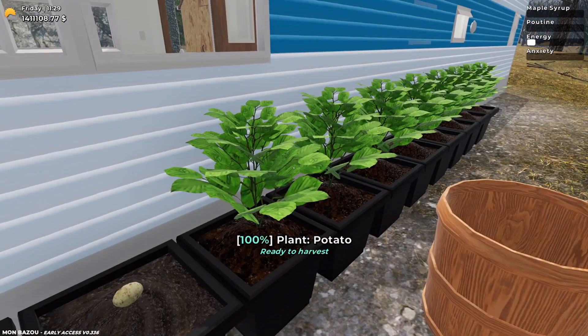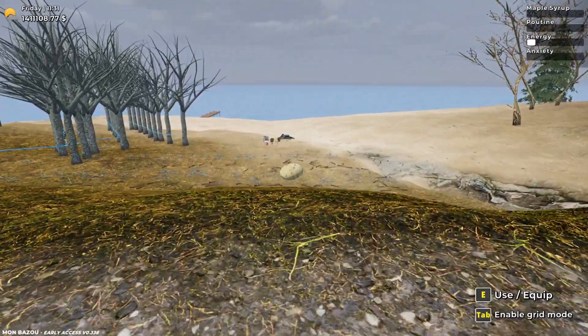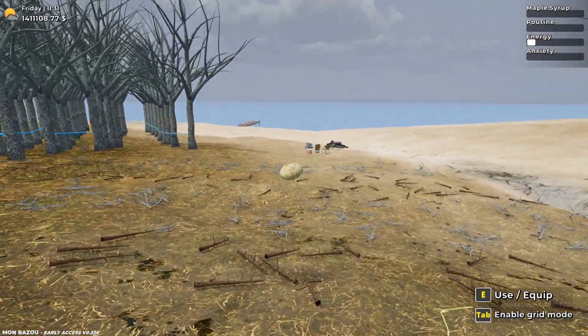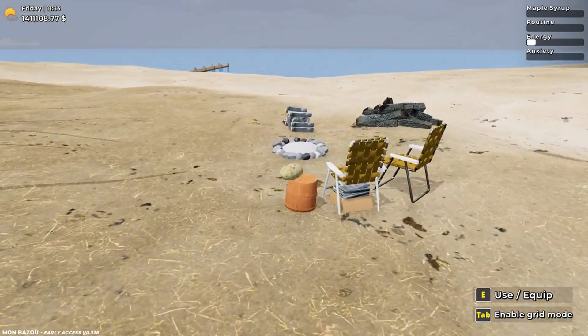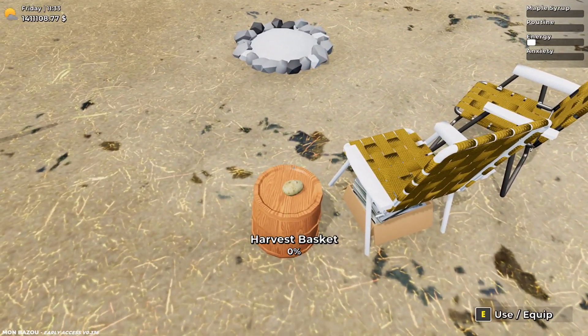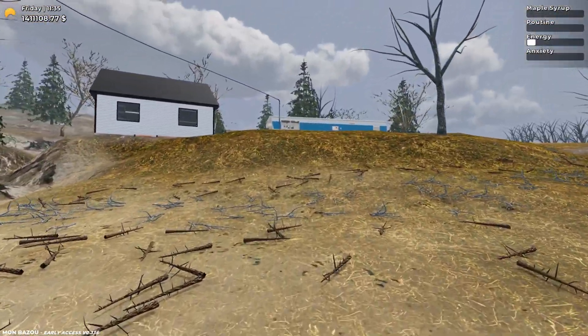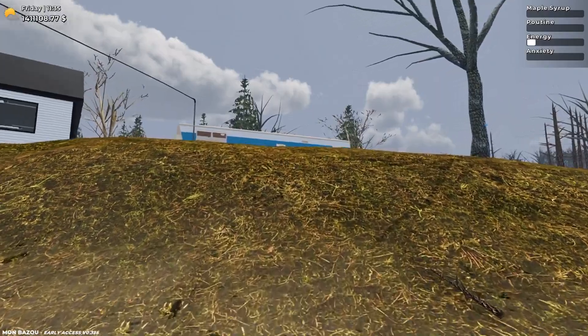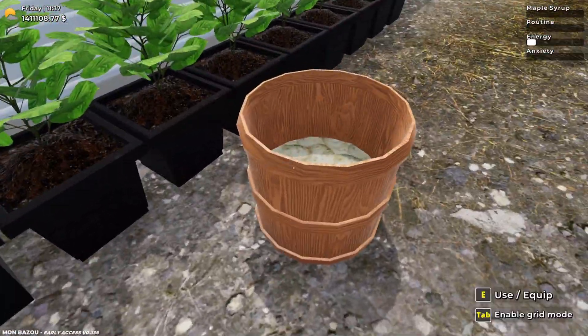But I figured out a way to avoid that. So we have 131 seeds here. If we take them and run them far enough away and drop them — say, here by the campfire — 131 seeds down here, then run back up to the trailer and harvest the rest of these.